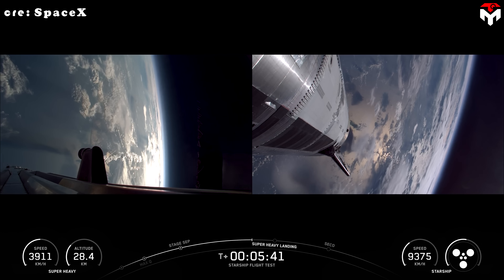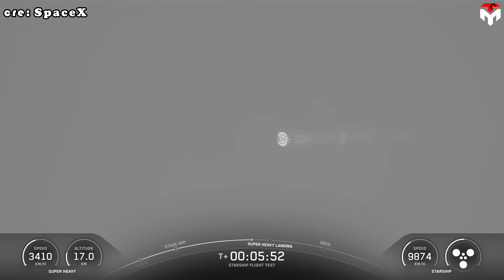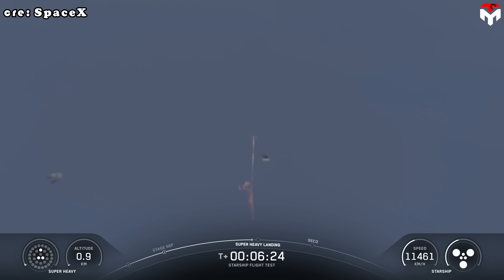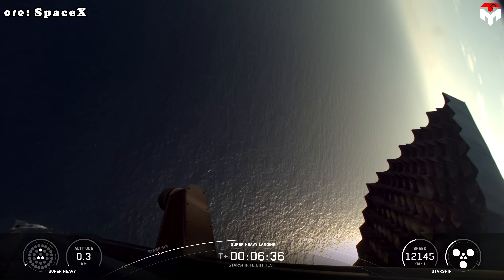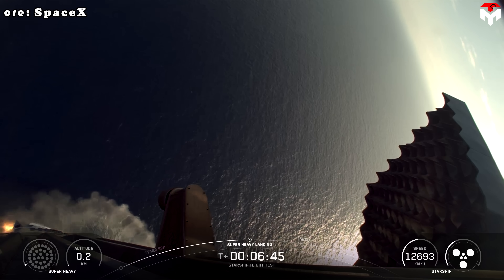We've got a couple of minutes. That landing burn start should be just about 40 seconds away. You can see the boost plume itself in the background as it was coming in. About 20 seconds to landing burn. Ship Raptor chamber pressure is nominal. Here we go — landing burn startup. Looks like we got 12 of those 13. Down to three, including one of the middle ring. Down to two. Nice little hover. And landing burn shutdown.